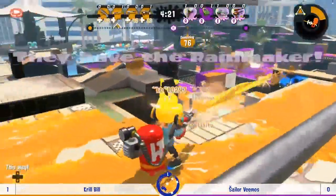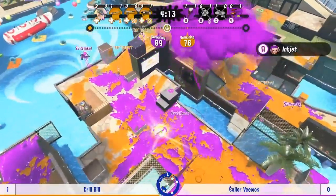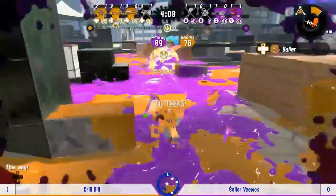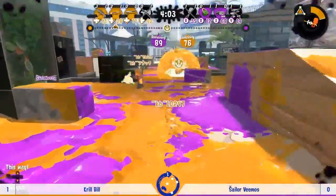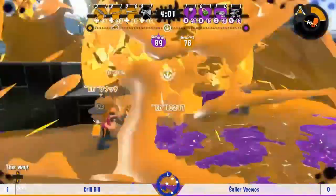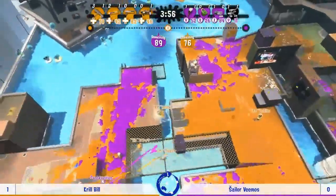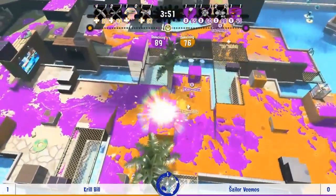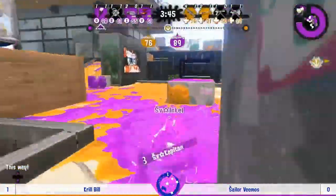The Rainmaker has been stopped and now Natty's going in with the Baller — only one player up on Sailor Vimos. Krill Bill's chance — trying to get into mid and going over that right side. Oh no — it doesn't quite make it, can't quite make that hop. It's tricky of course when you're carrying the Rainmaker and there are only two players left on the field.